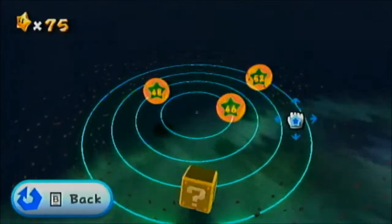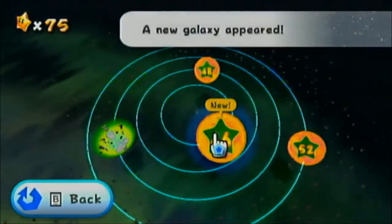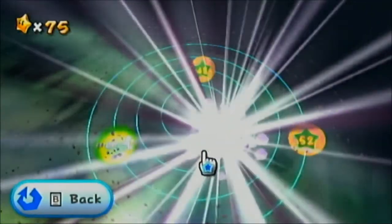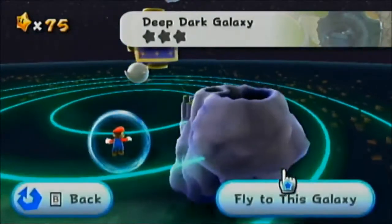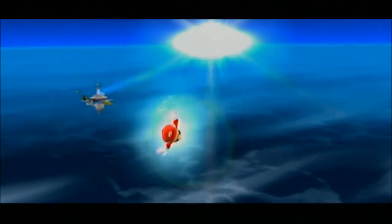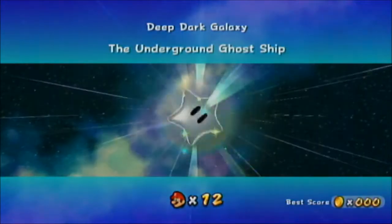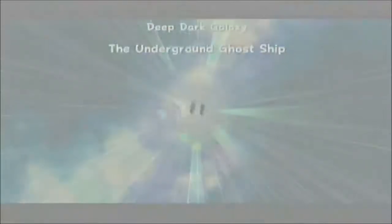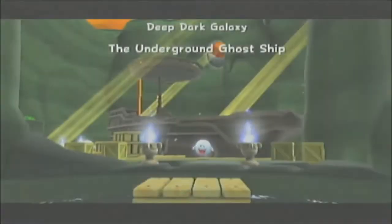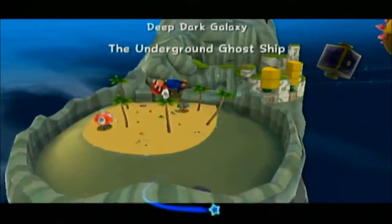We actually have four galaxies in here. We're going to do this one first — Deep Dark Galaxy. This is kind of a long one actually, hopefully this episode won't be too long. Underground ghost ship — this is kind of another water-based galaxy, as you can see.